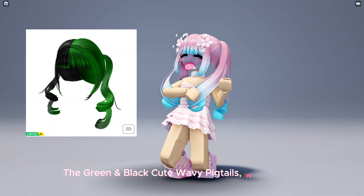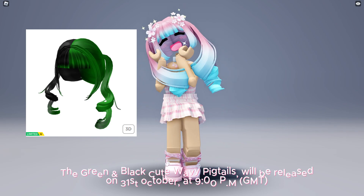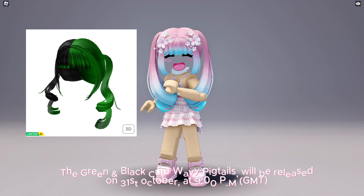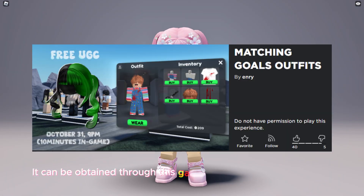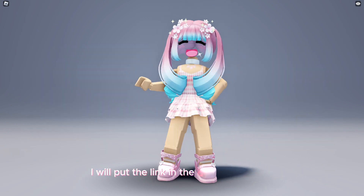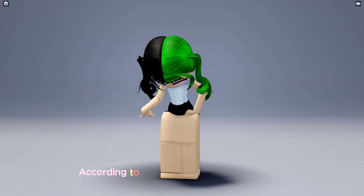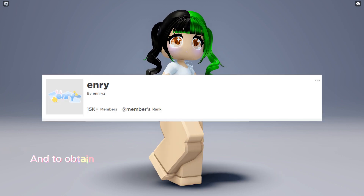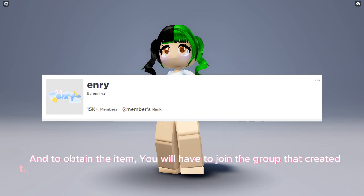The green and black cute wavy pigtails will be released on October 31st at 9 o'clock PM GMT. It can be obtained through this game, Matching Goals Outfits — I will put the link in the description below. According to the creator, there will be 1000 copies.